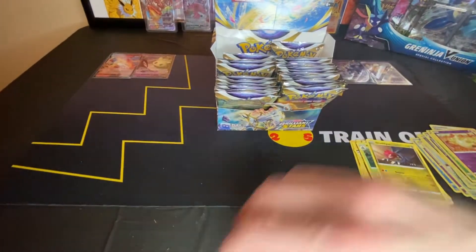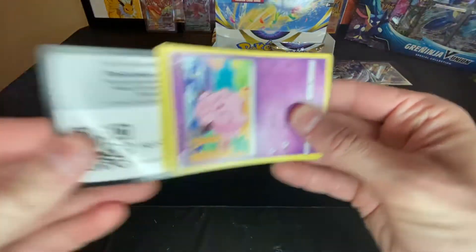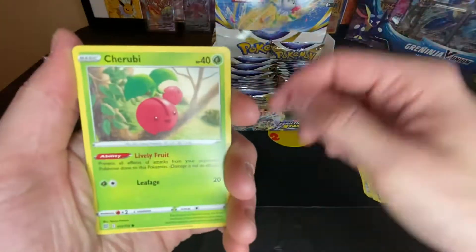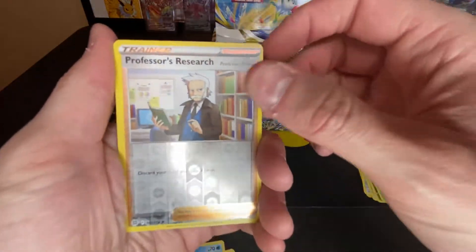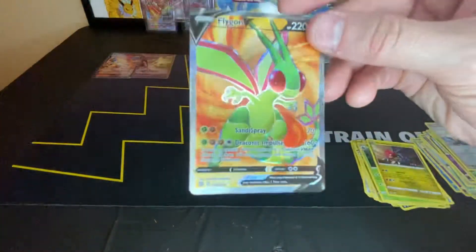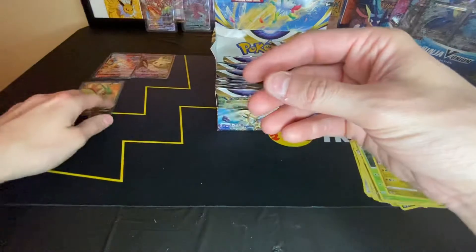And a non-holo. Getting a lot of non-holos in this. Maybe these back half of the packs have all of the good cards in them. Clefairy, Cherubi, Corphish, Professor's Research reverse. Ooh, and a Flygon V alternate art! Very nice. Not sure if I have this one. Love the texture on those cards.